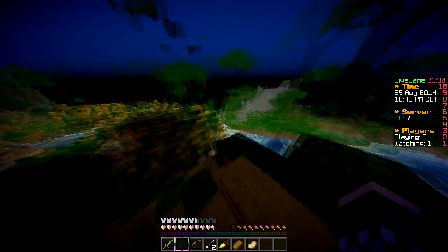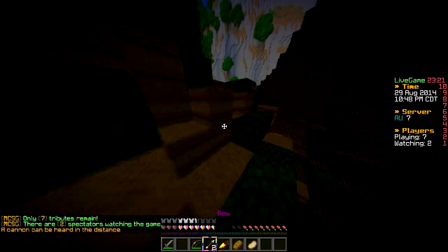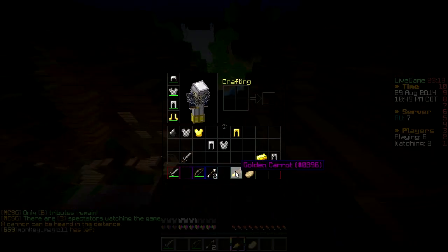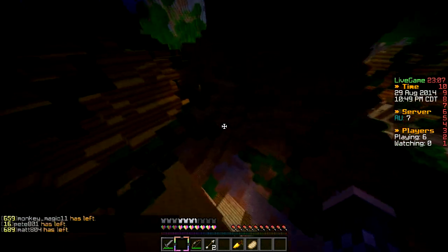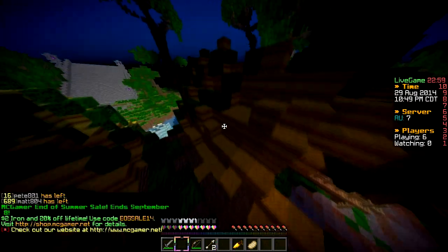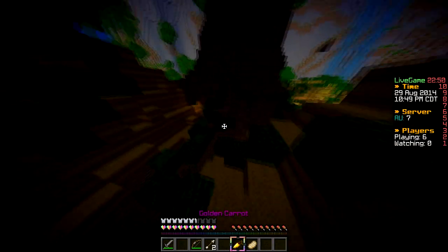VIP staff and higher all have silent join, which means when they join a game it doesn't say anything - it's just nothing. So it doesn't say their Minecraft username. If they're disguised it won't say anything. They basically don't need to worry about the disguise feature at all. But for people who aren't VIP and maybe have over a thousand wins in MCSG - people know you in that region, they will target you and kill you.